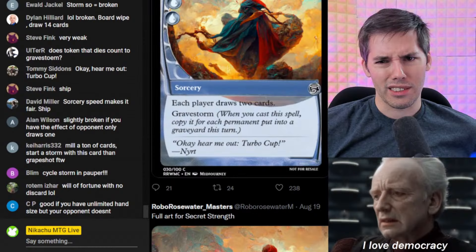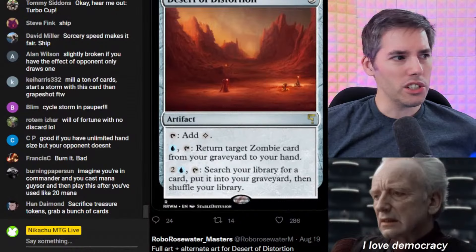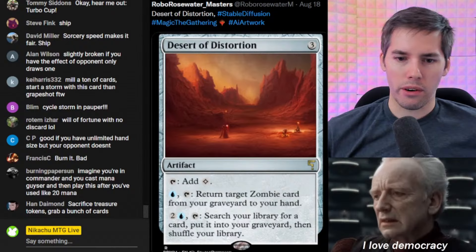What is that art like — looks like someone in a tree, or two people in the mountains? I can't tell anymore. Desert of Distortion. Three generic mana for an artifact. Tap, add a colorless — so we got a mana rock of some sort.